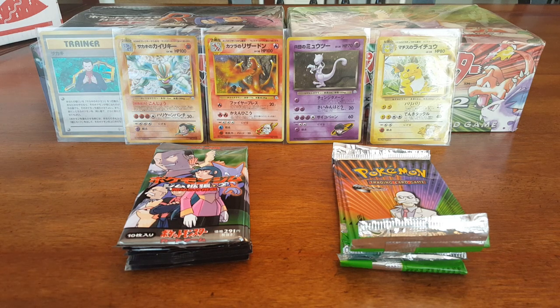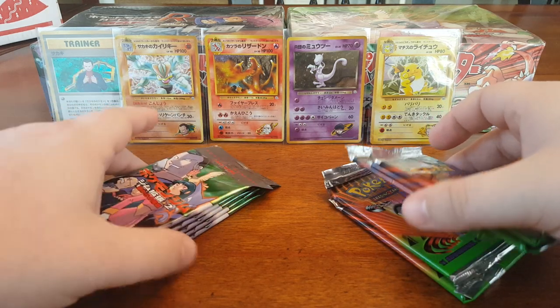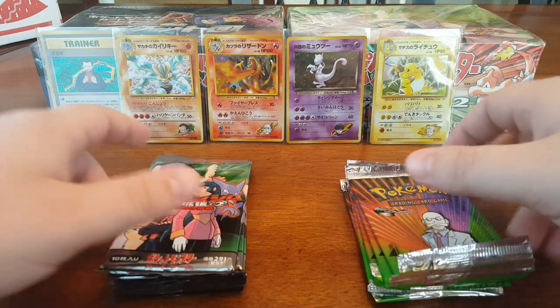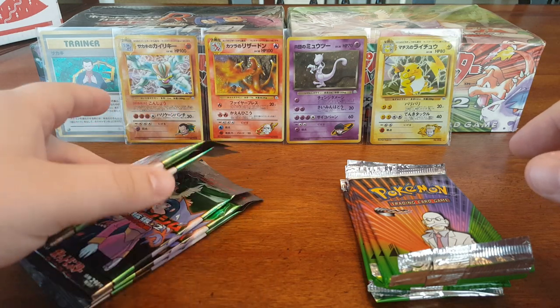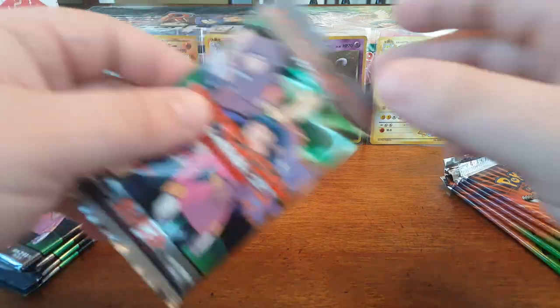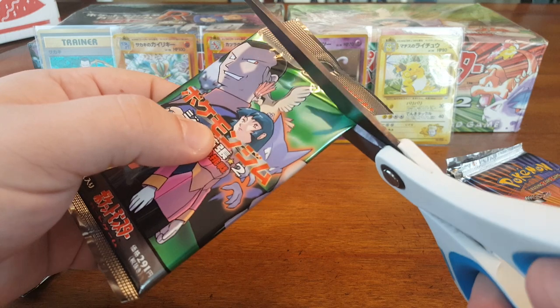Hey guys, it's Jim and Pokemon here, and I'm bringing you guys another part where we'll do five more Japanese booster packs and the last of the English first edition Gym Challenge booster packs I have. So you can see the holos we pulled last time — the amazing Blaine's Charizard. Couldn't have planned that any better. Hopefully we get an English Charizard, but who knows. I'll start it off a little differently this time — I'll start with Japanese and then we'll just kind of go on through.